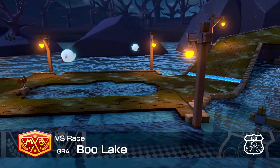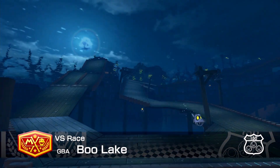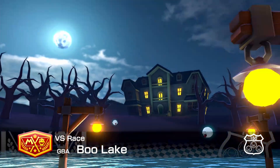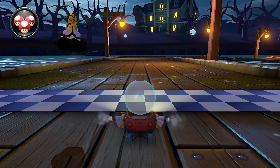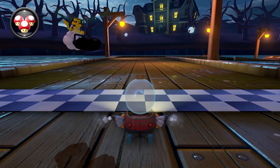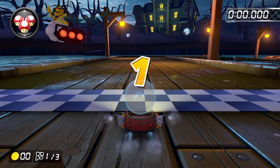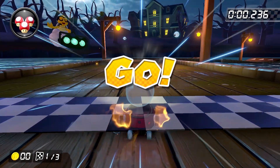Welcome to part 18 of the Basic Training Booster Pass Edition. Today we're going to cover everything you need to know to play Boo Lake on 150cc. The recommended build for this course is going to be our usual try-hard build, but it's one of only two Boo-themed courses in the game, so we're going to use King Boo with Biddy Buggy, Azure Rollers, and Paper Glider for this run.